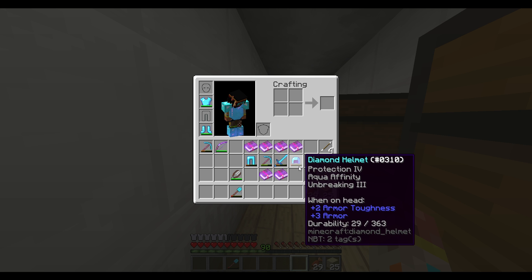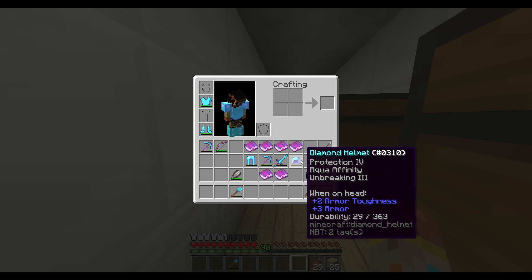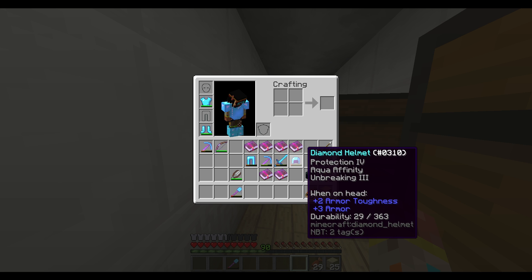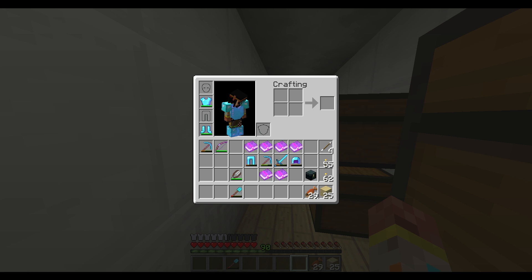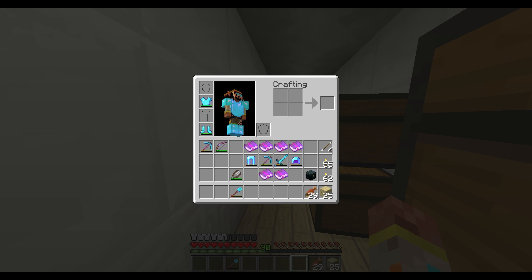What else could I add to my helmet? Aqua Affinity — I have that all the way up, I just want Aqua Affinity. Respiration III I am about to add, and I have Protection on it. I think that's about it. Yeah, I think that's it. Sweet. So let's go ahead and do that.